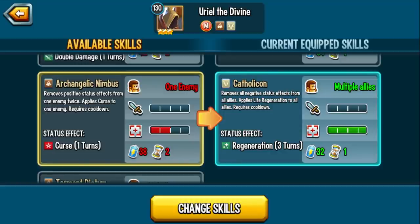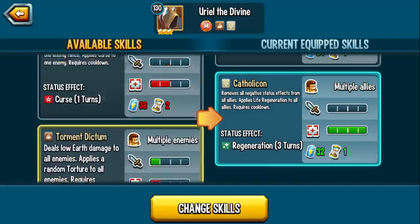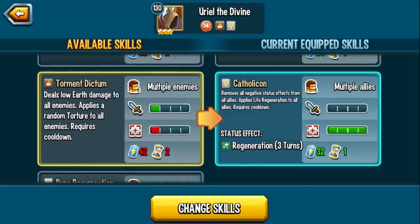Archangelic Nimbus removes positive effects from one enemy twice, deals curse to one enemy — this is for those dodge area monsters. A monster can have positive effect protection and evasion, and you're fine. Let's say Slumster does Follow Me on himself: positive effect protection, evasion, dodge area — Nimbus, and the effect is gone. Torment Dictum applies a random torture to everyone — more dots.